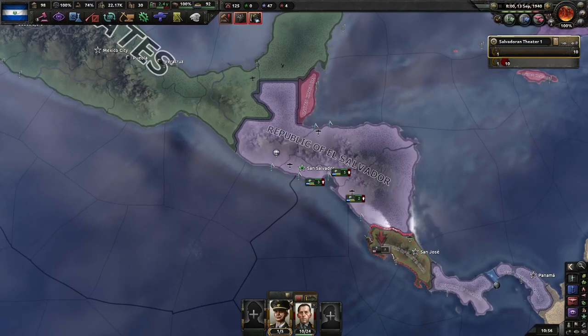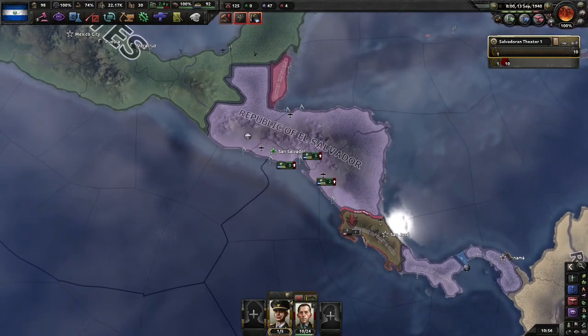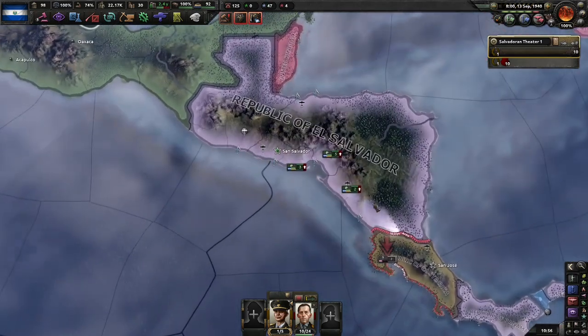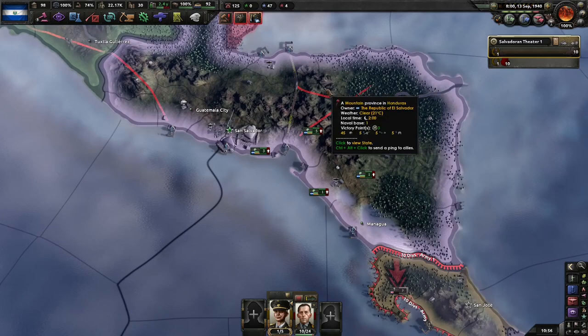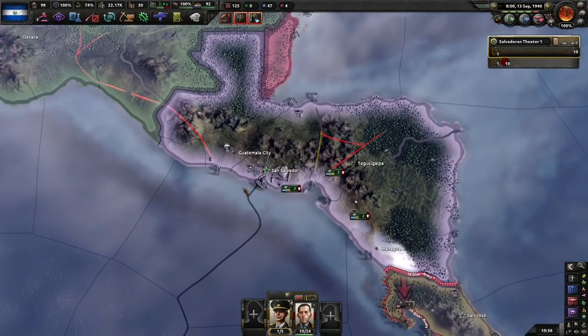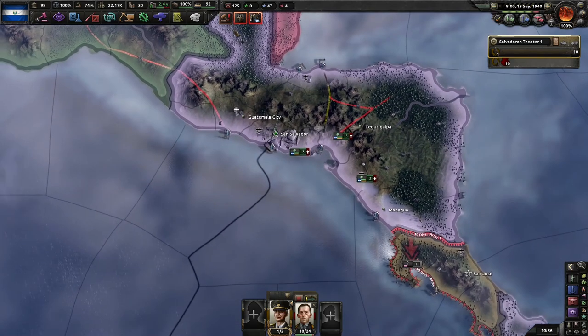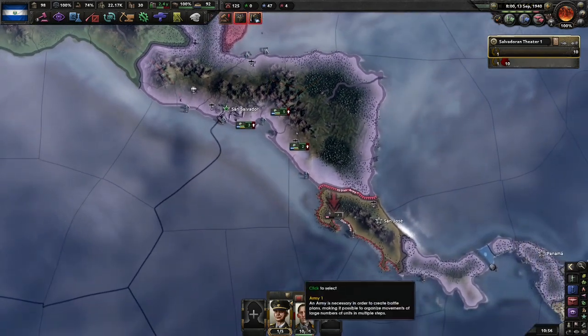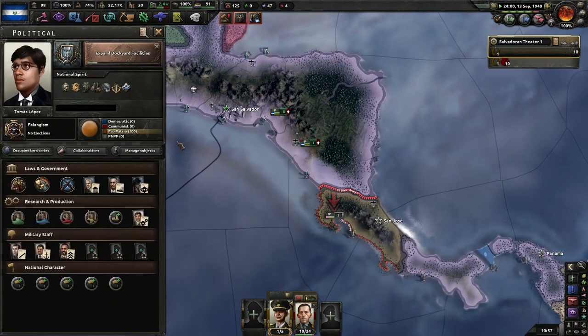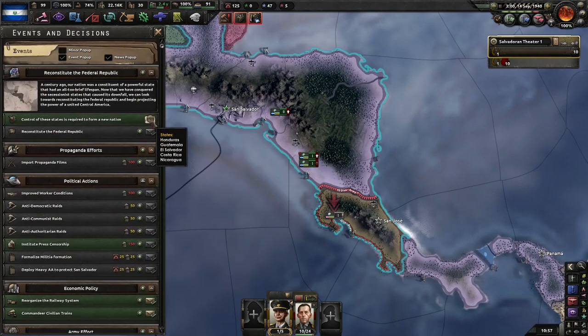Hello and welcome to Hearts of Iron 4. I'm Aze playing as El Salvador, and last episode we took Honduras, took Guatemala, and nearly got ours handed to us because we overextended. Now we're going after Costa Rica so that we can reconstitute the Federal Republic.